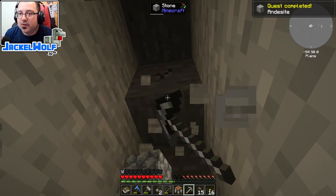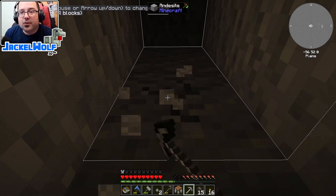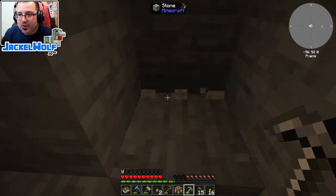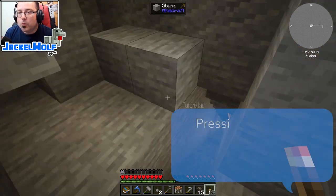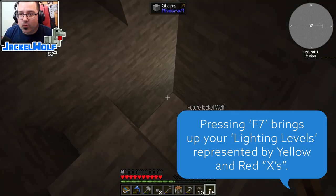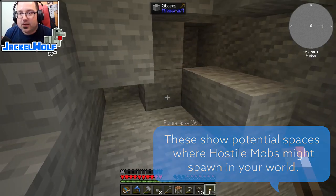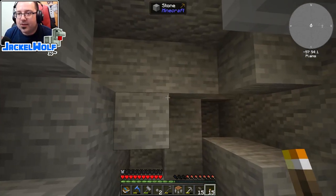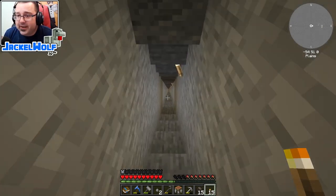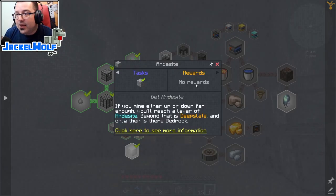Quest complete! We've got ourselves some andesite - that's awesome. I've got a feeling we're going to need a fair bit of it, so I'm going to do something a little risky here: repair this stone pickaxe and then just vein mine this. Now that I think about it, this is going to leave a lot of dark spots. Let's check the light levels - F7. We do have the light levels mod, which is perfect. Light is actually doing really well - because it's 1.18, light levels are a lot easier to maintain than they used to be. One torch goes a long way lightening up a room.